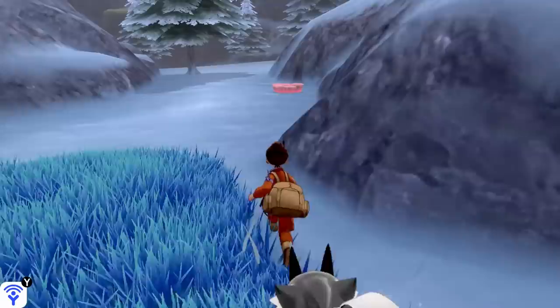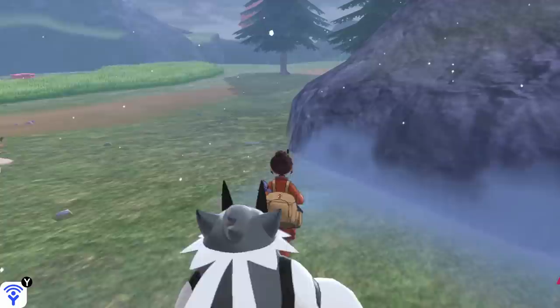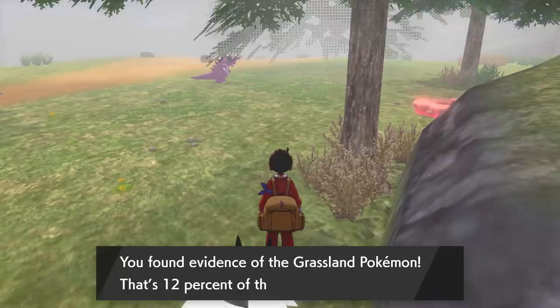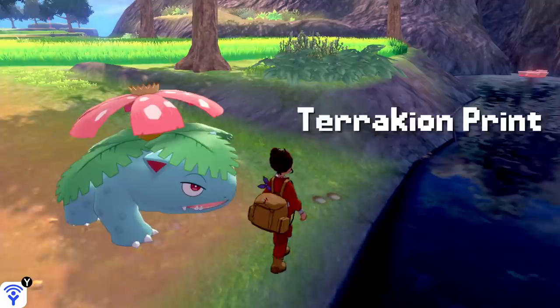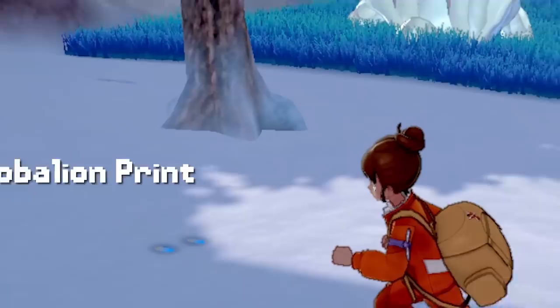There are three types of footprints for the three legendaries, and they can each be found in different areas. First are the whitish-yellow footprints for Virizion, which can mainly be found in the grassland areas like the Giant's Bed and the Frostpoint Field. We've got the brownish footprints for Terrakion, which can mainly be found in the various caves around the Crown Tundra, as well as near the Dynatree Hill. And the blue footprints for Cobalion,